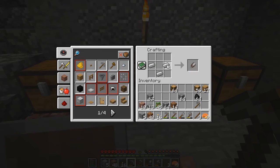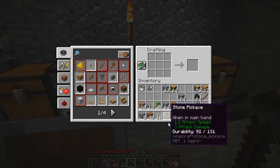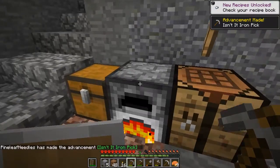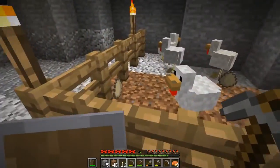There you go — item number one: a bucket, yay! Item number two: shears, yay! Item number three is going to be a nice pick. I'll probably use the stone pick unless I find something that needs iron, until I use up all these stone picks. Yeah, it is a bit of an iron pick. So we know what we're going to do next episode.